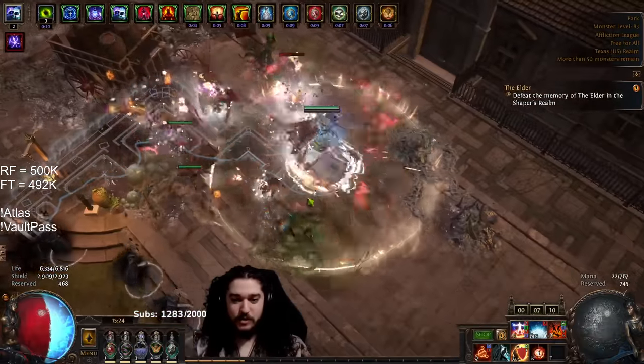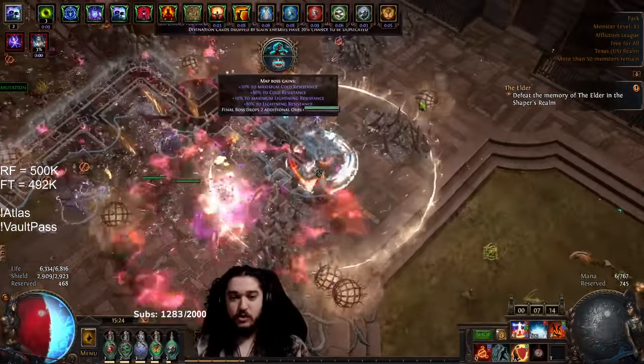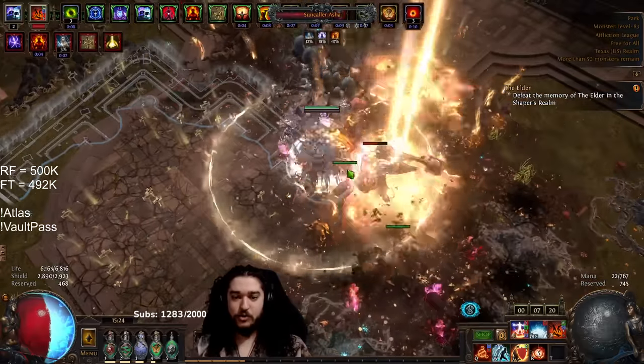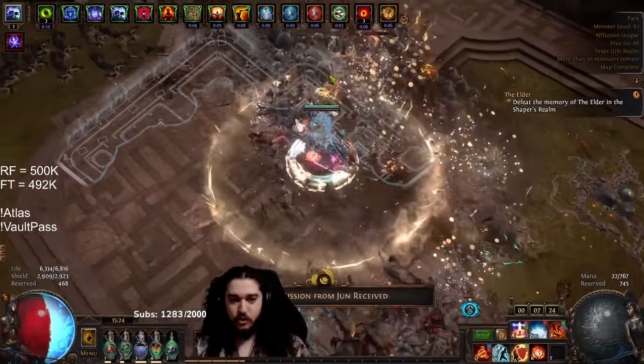I've kind of been doing the Wildwood before the maps recently. What I'll do is clear my map and then go backwards and do the Wildwood. This park map works great, for example, because I just do like a square, and then when I get there I just trigger the Wildwood.